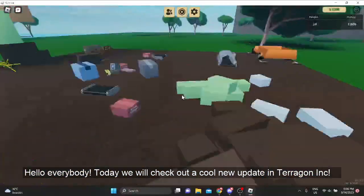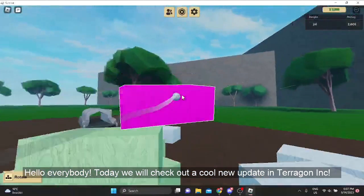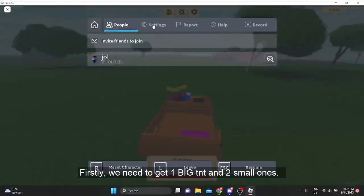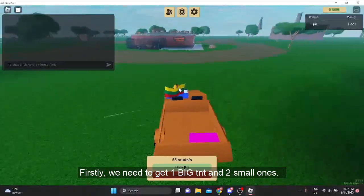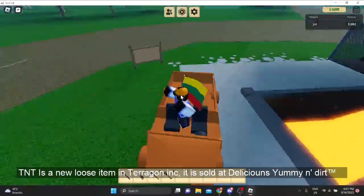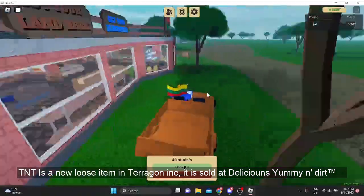Hello everybody. Today we will check out a cool new update in Terragon Inc. Firstly, we need to get one big TNT and two small ones. TNT is a new loose item in Terragon Inc., and it is sold at delicious yummy endert.